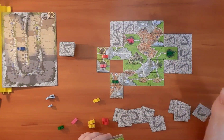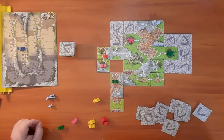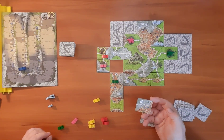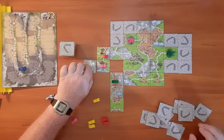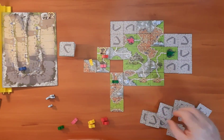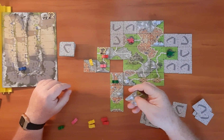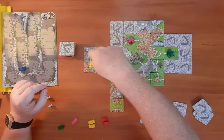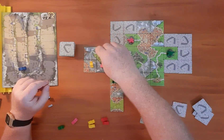Next draw — I'll go right here with that and score the four points for that city. Go right here; I won't have to add a ghost. I will meeple this road. This is going to go right here, I add two ghosts, and this finishes this road here, allowing red and yellow both to score four points each.